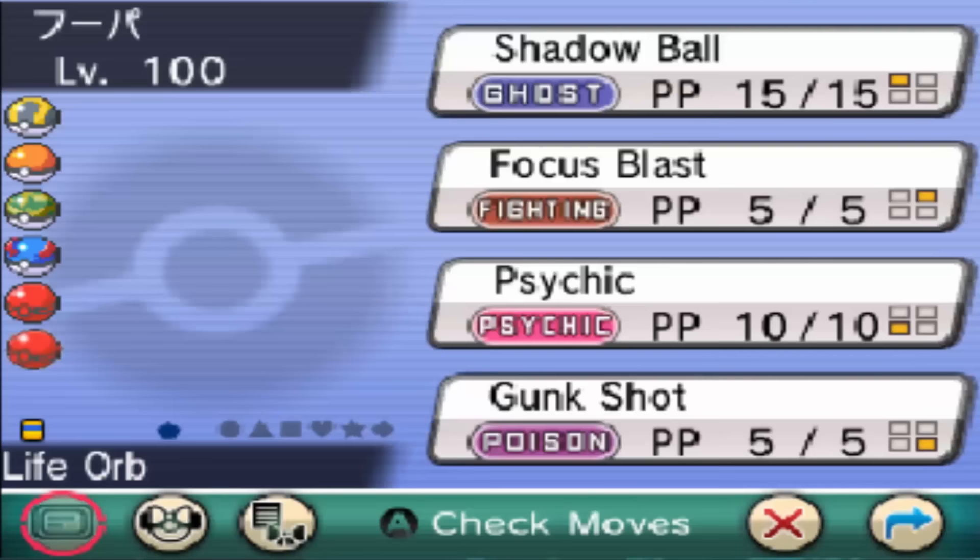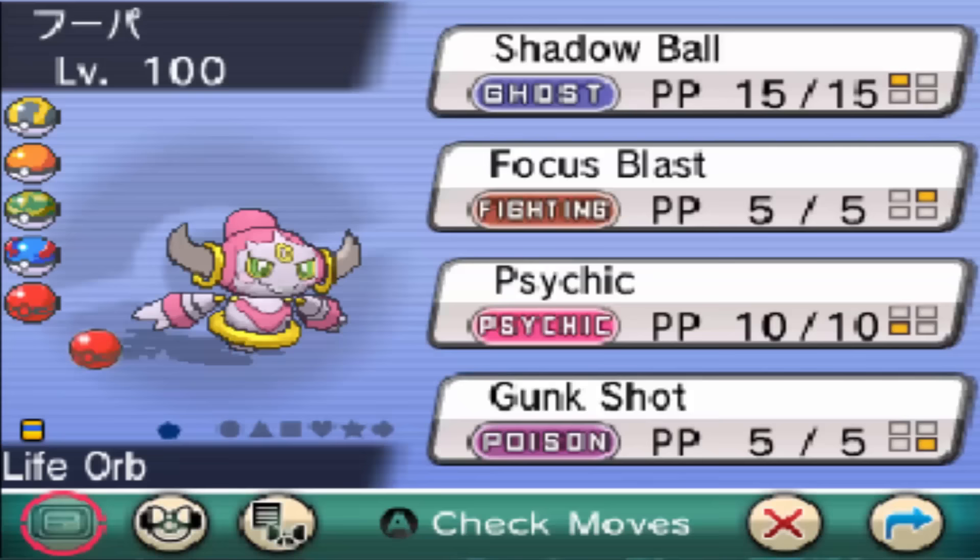There are two different Hoopa forms: Hoopa Confined and Hoopa Unbound. Of these two Hoopa forms, they both learn two different moves — Hyperspace Hole and Hyperspace Fury.